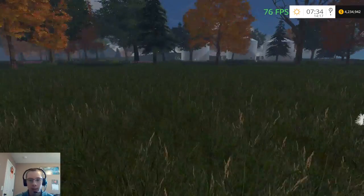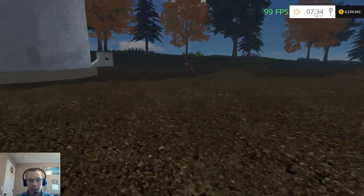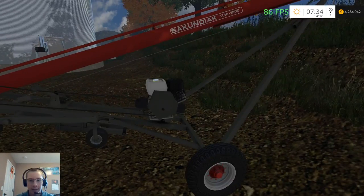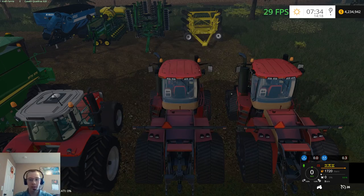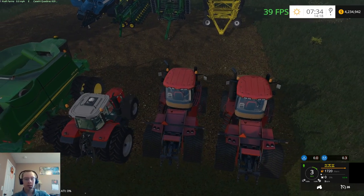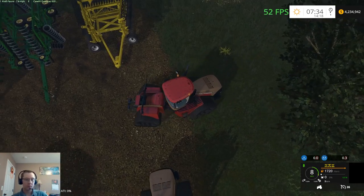Over here we have four more bins — four large Twister bins and then a second Diac TL 10 1200 for unloading these bins. Okay, we will go ahead and get started now. We're going to start doing some plowing. I took Soil Mod out of my mods folder — I kind of want to just play without it for a little while on this map.